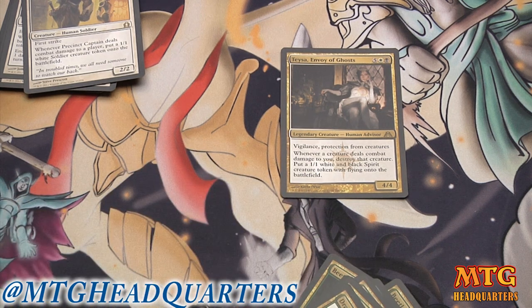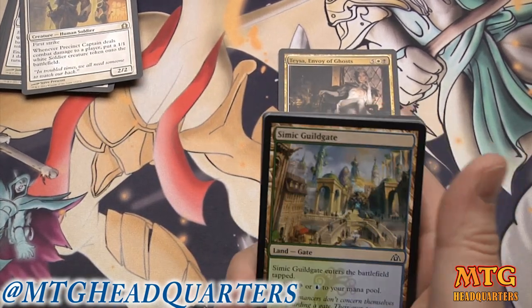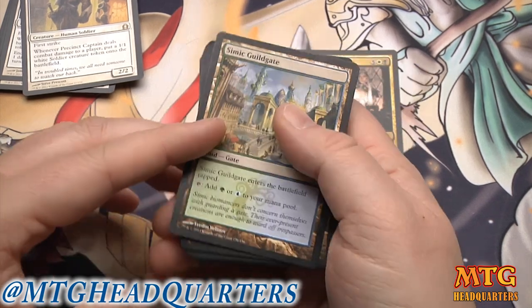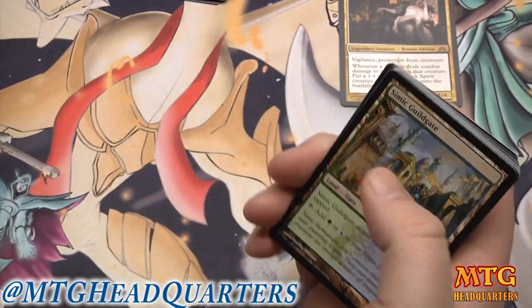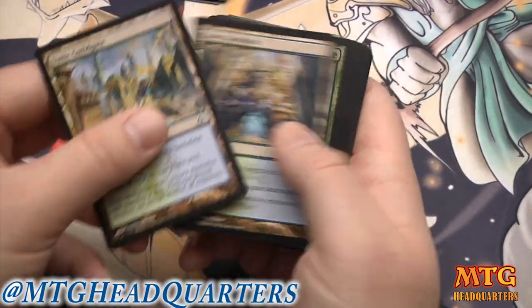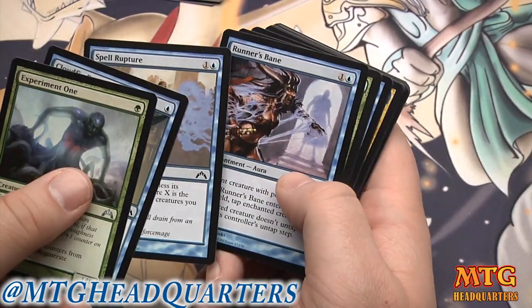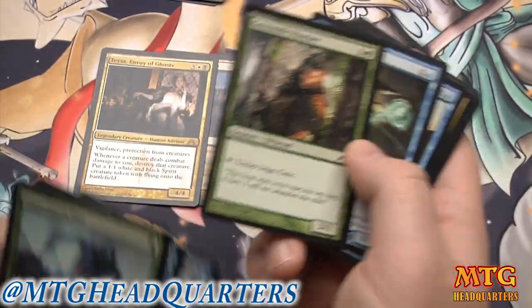I think this deck is pretty good. The Guild Gates are relevant — we don't really have enough of them to trigger the Gatekeepers with full reliability, but I have Gatekeepers in this deck mainly to evolve creatures, and if I hit the gate bonus that's fine. We have two Simic Guild Gates. Experiment One and Cloudfin Raptor are two extremely hard-to-deal-with one-drops. Spell Rupture to keep things off the board, Runner's Bane, and a Greenside Watcher to help ramp with two gates — that's pretty good.